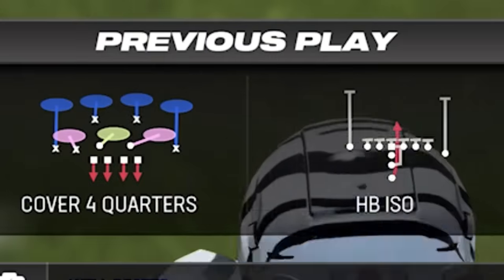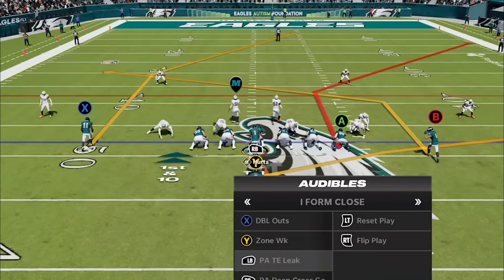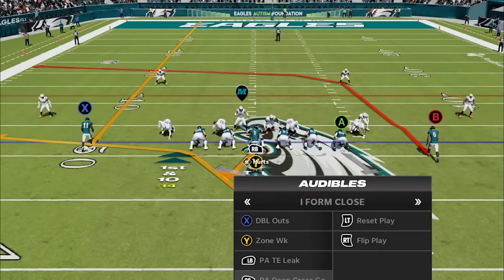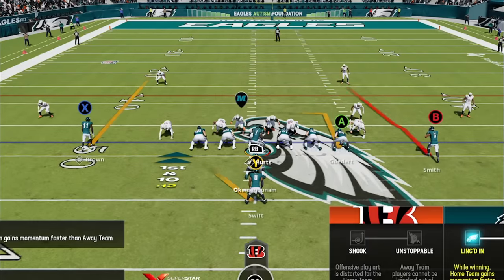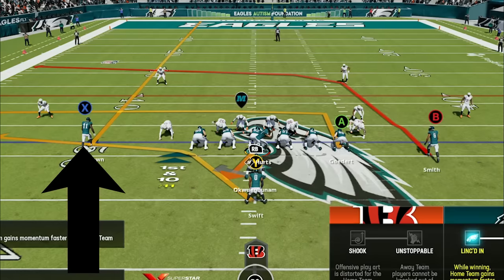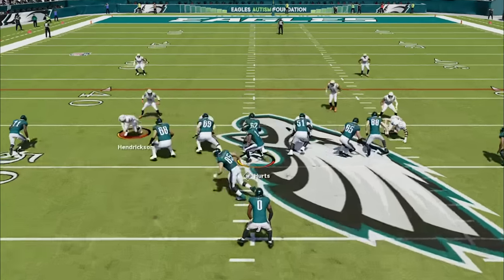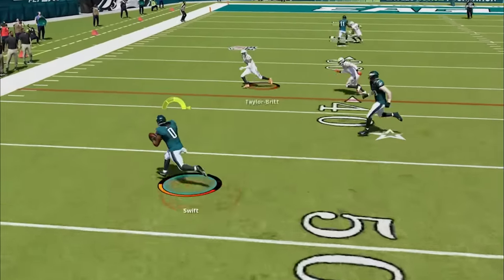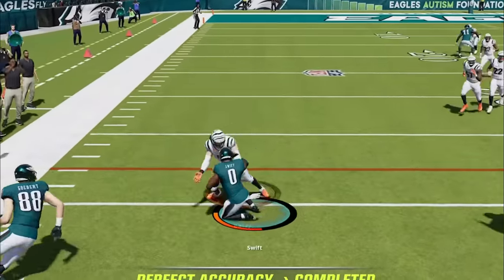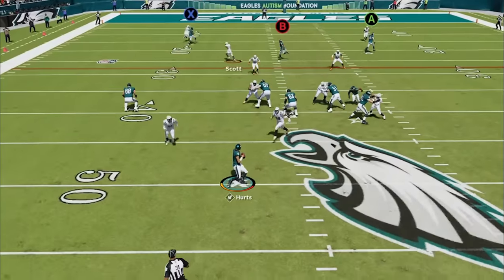My opponent is already in cover 4 match to try to stop the run better, as most people know it is the best run defense in the game since his safeties play the run faster than any other defense. So I decide to pass as this is the path of least resistance, and switch to the PA deep cross go. All I have to do for this setup is put the A tight end on a 5 yard in route, and the X route will pull back all the zones allowing me 3 levels of passing underneath it. The running back really only beats zone, but my other 2 options beat both man and zone. I start by reading from the running back and work my way backwards — if the running back is open underneath first, I will take it, no questions asked.